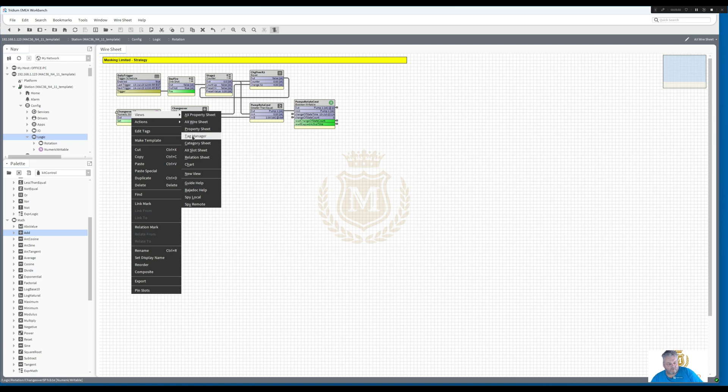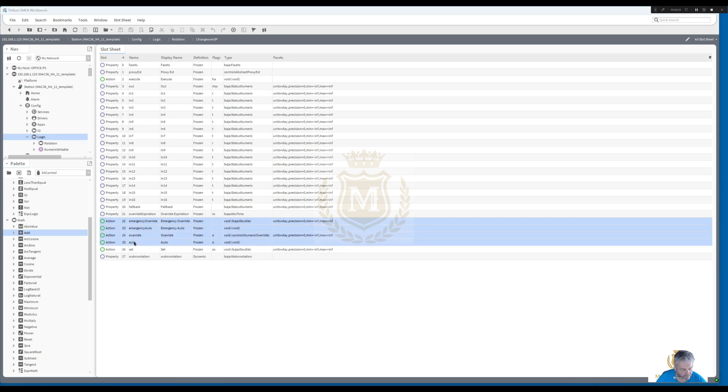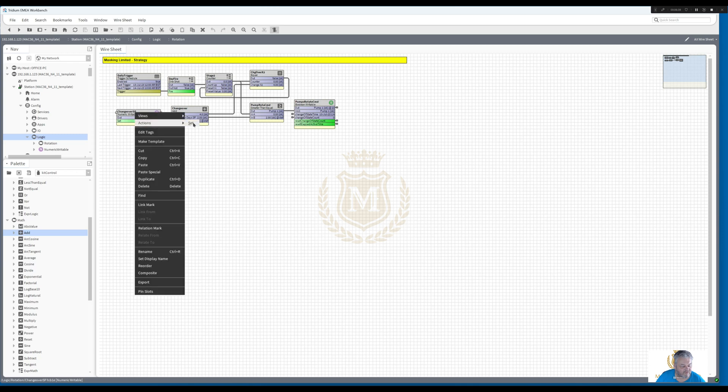If you right-click and go to views you've got actions - see this: emergency override, emergency, auto override, auto, and set. You don't want the client to use any of these; you only want them to use the set. How you stop them from doing that is right-click, views, ax slot sheet, go down to the emergency override and auto, press the shift button on your keyboard and highlight them all, right-click, configure the flags, hide them and go OK. So now they're all hidden - when we go back to it, right-click actions, you've only got the set button.